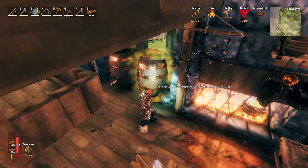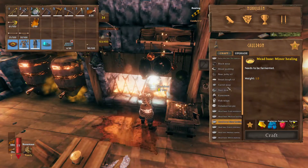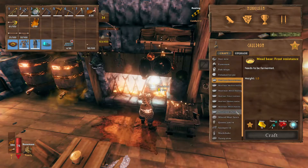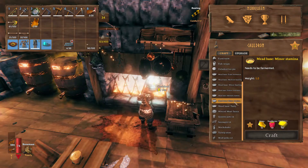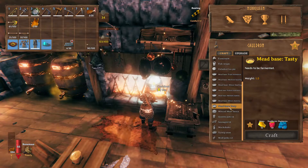We can create several fermenters to ferment different meat bases at the same time. Currently there are 8 different meats or wines that we can brew. That includes fire resistant barley wine, frost resistant mead, poison resistance mead, minor stamina mead, medium stamina mead, minor healing mead, medium healing mead, and lastly, tasty mead.